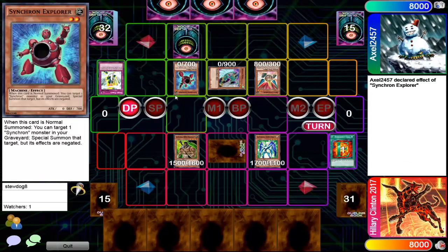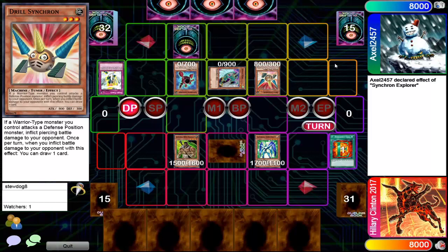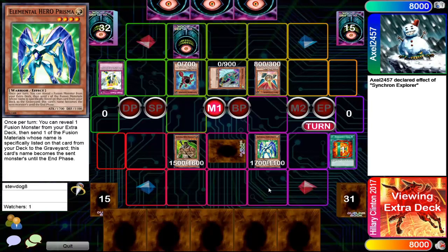You're gonna just bring back these random monsters sitting here awkwardly and not do anything with them, just pass your turn — really? Anyway, Hillary, let's see what you're gonna do. You can use Prisma's effect again if you really want to. Apparently hasn't used Prisma's effect once — the only thing in the graveyard is the E-Call.